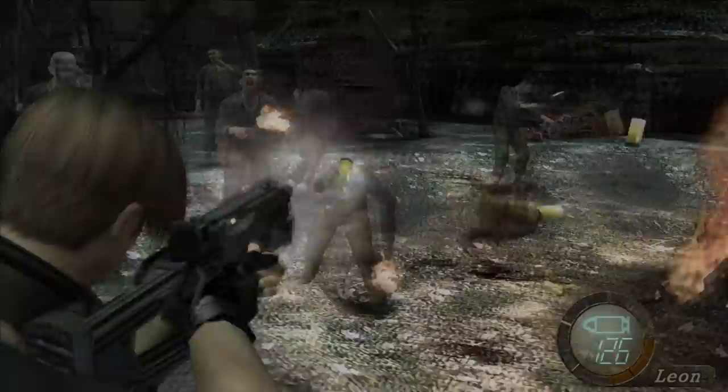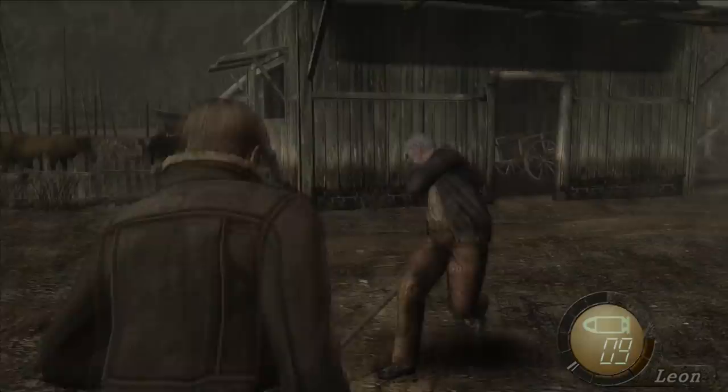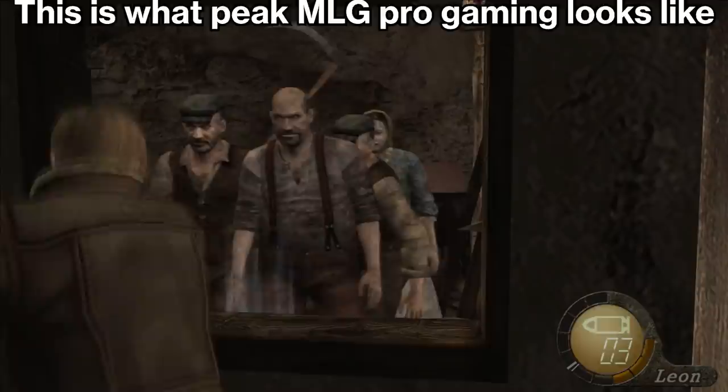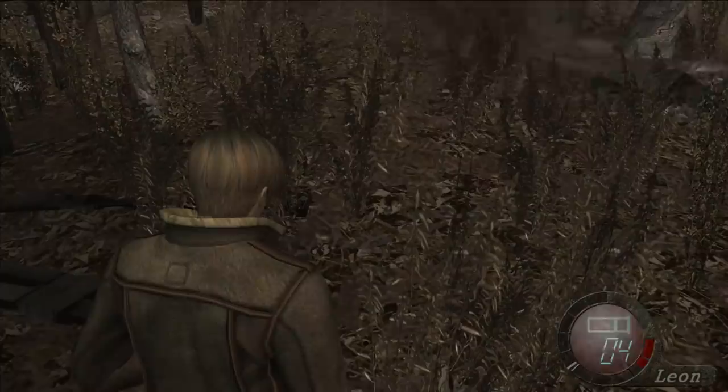Bullets. Firing blindly at familiar bad guys with your SMG here will mean you'll be out of ammo in approximately no time at all, meaning instead you've got to line up headshots, as well as finish off grumpy villagers with melee attacks where you can. Both of these ammo-saving tricks bring you closer to danger and so closer to interesting gameplay. The game will sneakily increase enemy health and lower ammo drops in response to your performance, meaning you'll be constantly teetering on the edge of being out of ammo without ever completely running dry, keeping you in that zone where you get to make tough decisions about what ammo to use to stay alive and what to save.